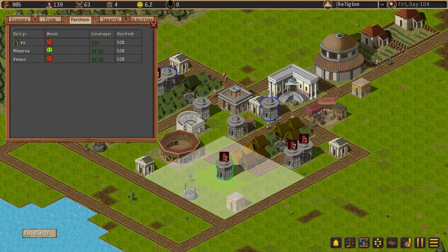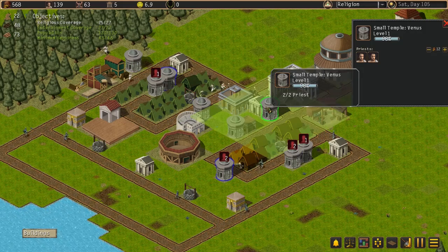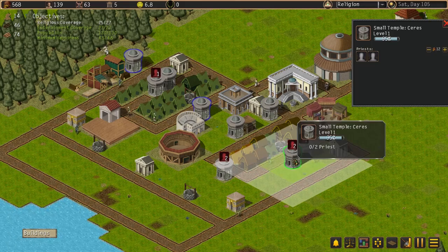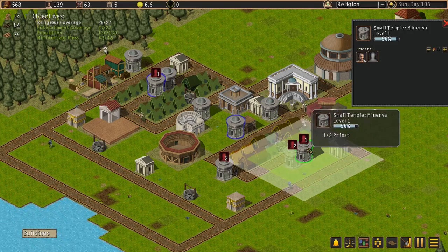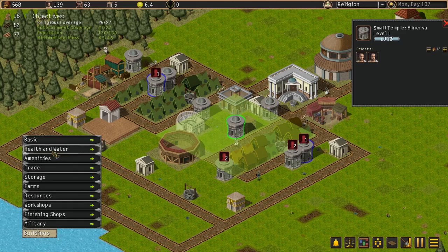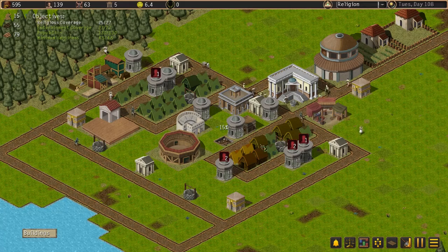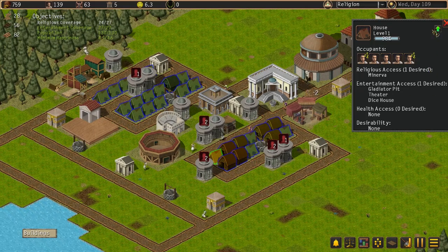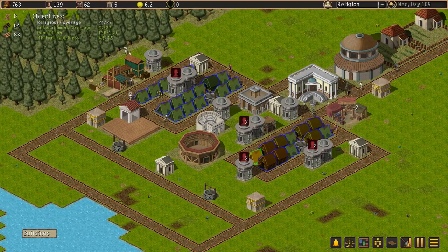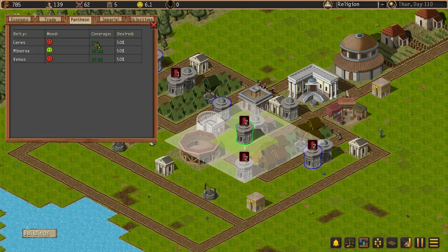We've got two Minerva here. I've got some learning to do with this religion. Minerva is happy, but Ceres and Venus aren't happy. Minerva, Venus, Ceres — two Venus, three Venus, one Ceres, two Ceres, three Ceres, three Minerva. Why aren't they happy here? We've got Venus, Ceres, Minerva covering both sides. This side is happy, this side isn't. What am I missing? I am trying to keep the houses upgraded. Our religious coverage has dropped even more.